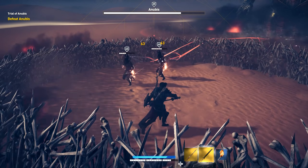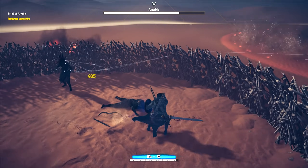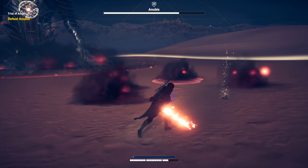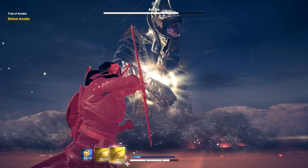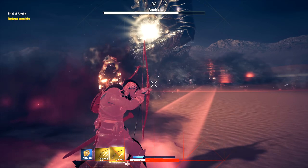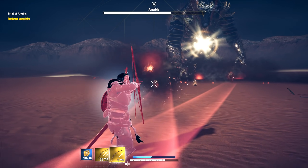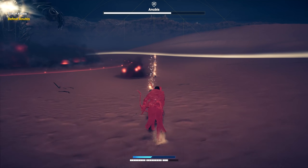Taking these enemies out is pretty straightforward and easy. If you have the Fire Sword it'll be a whole lot easier as well, because it does a ton of damage. After this first phase of NPCs, Anubis will go back to throwing dogs at you, although this time he'll throw two at once, which is very hard to dodge sometimes. I recommend getting back at a slight distance and just shooting the dogs before they get to you — it's a much easier way of dealing with this type of attack.